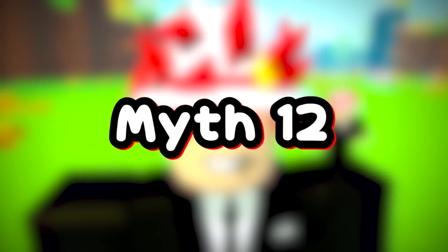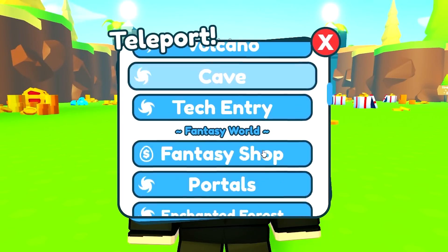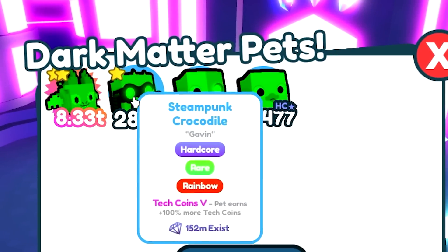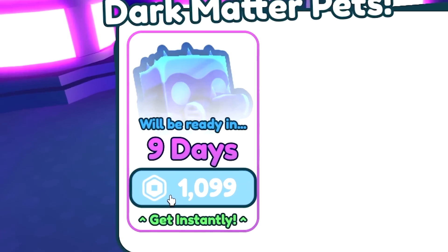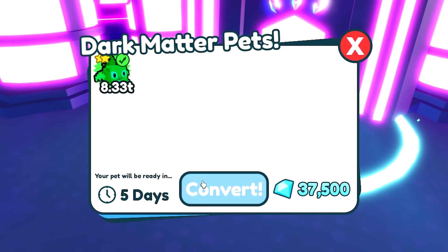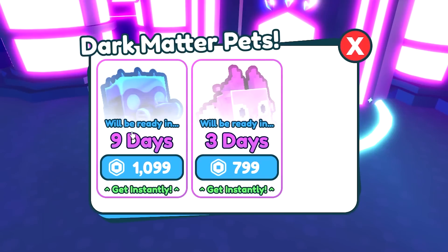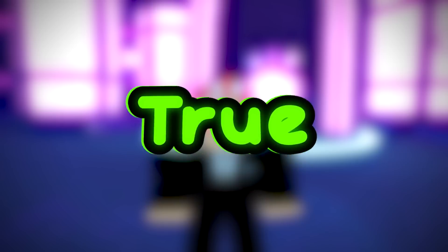Myth number twelve: hardcore pets cost more than regular pets to become dark matter. We're gonna go check the dark matter area. Here's a regular pet and here's a hardcore pet. The hardcore pet costs 1,000 Robux just to make dark matter, while the regular pet costs 800 Robux. So yes, hardcore pets are more expensive than regular pets. Myth is true.